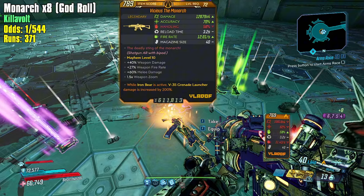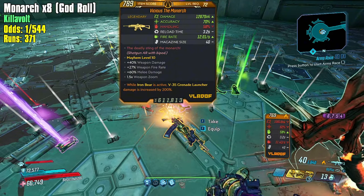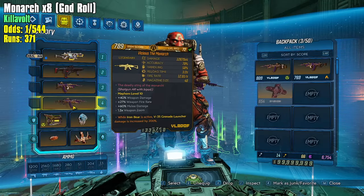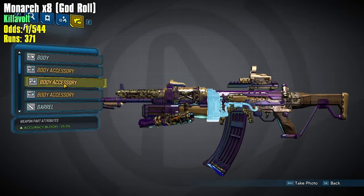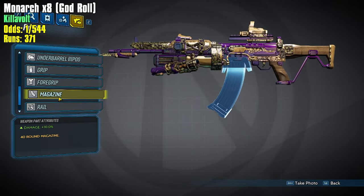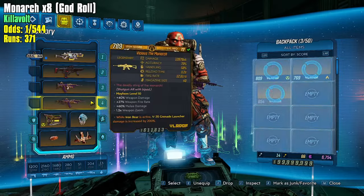It's going to be really close to God Roll — let's check if it's absolute best in slot for a times four. Three bodies, three barrels, grip is damage, foregrip is fire rate, rails accuracy — get this out of my face. You don't get to just chill in the inventory. Gone forever, bye.